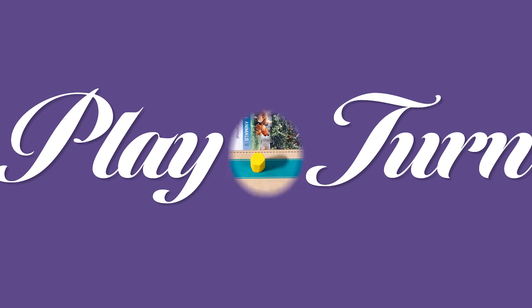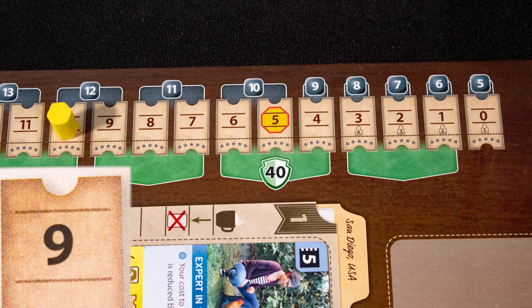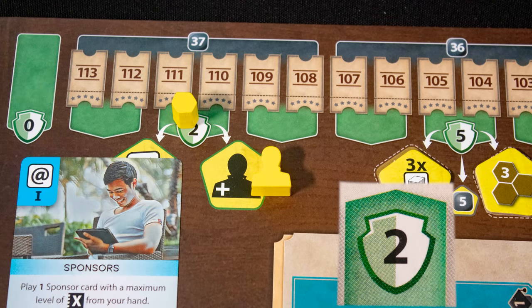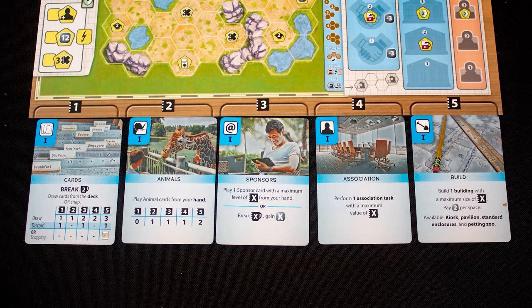On your turn there are three tracks to keep an eye on. The appeal track advances when you play cards showing its symbol, and determines your income. The conservation score track advances with its symbol and can give you upgrades and unlocks. The middle track is your knowledge track, which advances when you play its symbol.